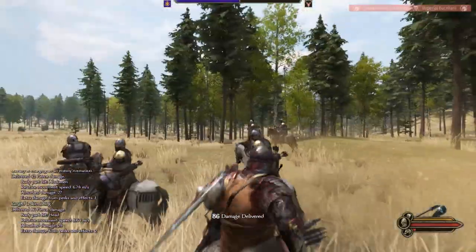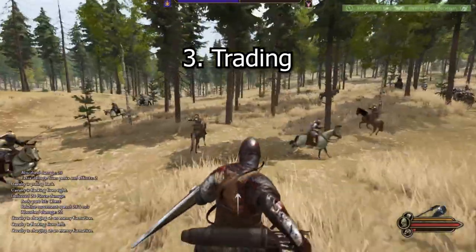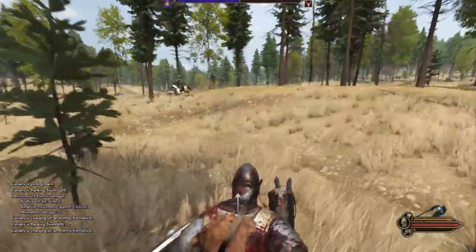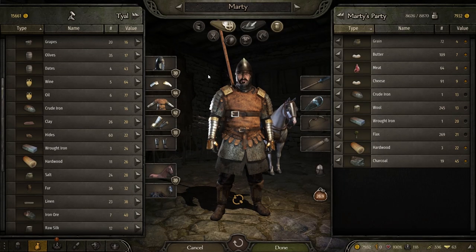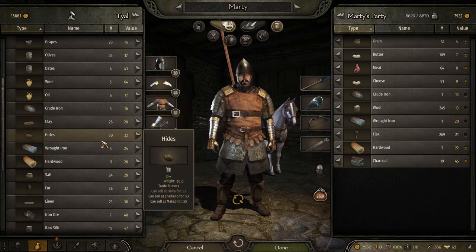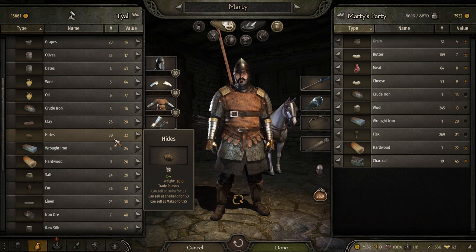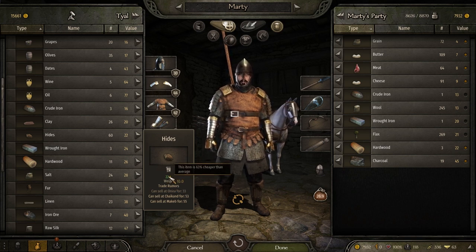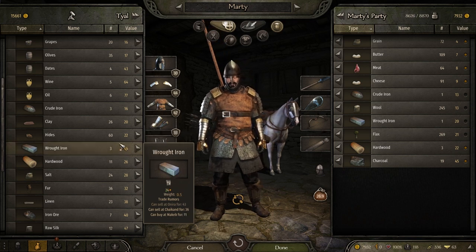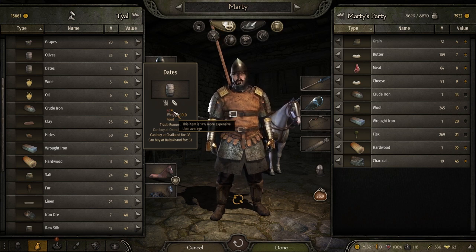Tip three: trading. Trading is quite an elusive beast. Rather than being a barbarian killing everything, you could take the more civilized route and extort people financially — buy something from one town, haul it on a bunch of donkeys, walk it somewhere else and sell it for a profit. If you click on an item in the trade window, the price can be green, yellow, or red. Green is undervalued, yellow is average, and red is overvalued. Find a green item, buy in bulk, and sell it somewhere it's yellow or red.